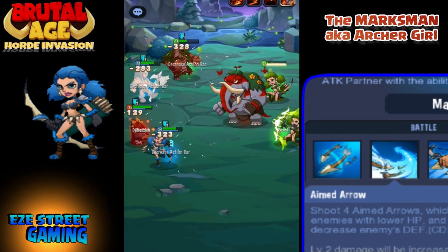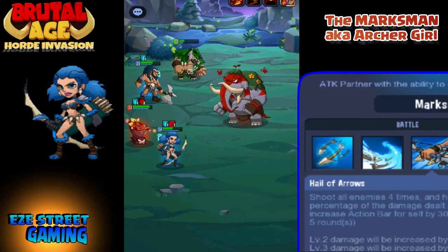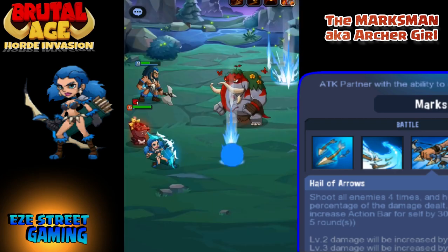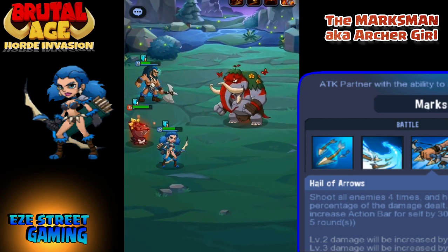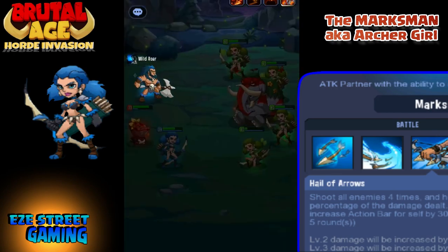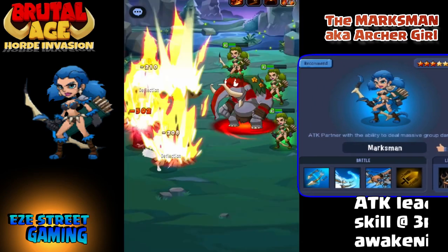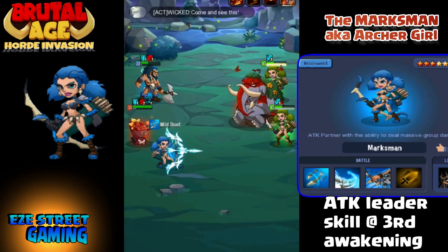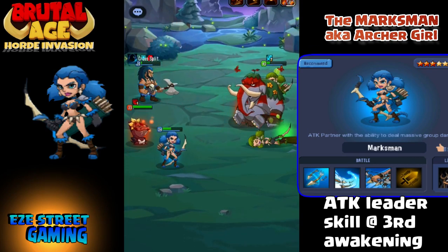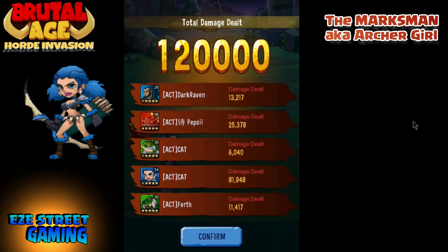Aimed Arrow automatically attacks the lowest hit point partners and there's also a chance it will lower their defense. The last ability is called Hail of Arrows — they put a buff on it a few months back. She'll unload four arrows on each member of the other party, and if she kills any enemies, her action bar increases by about 30% per kill. Once you get her to the third level of awakening — six stars, three red stars — she gets the leader skill of Attack.